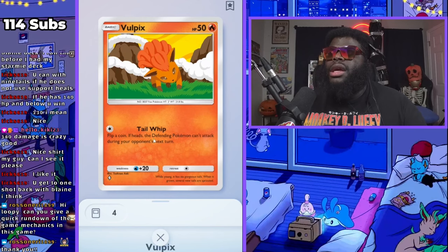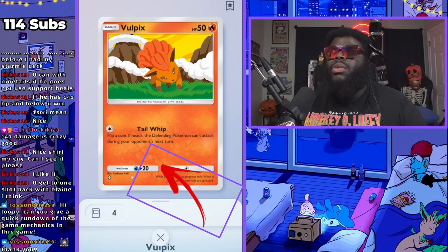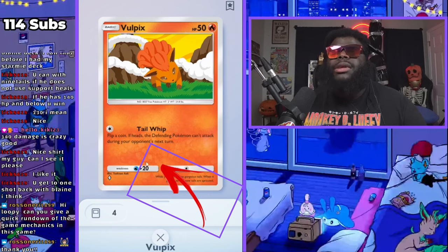Vulpix doesn't deal any damage with that move — it'll show a damage number up here if it deals damage. It has a weakness to water, so if this Pokemon gets hit by a water type, that attack will deal an extra 20 damage. So you have to keep that in mind. You only have one weakness.